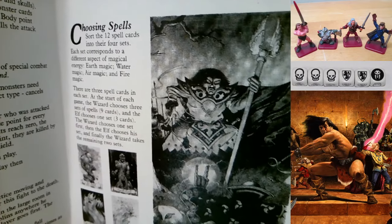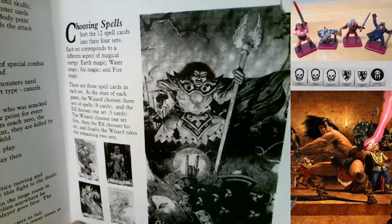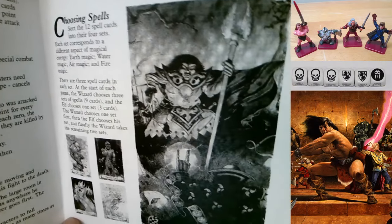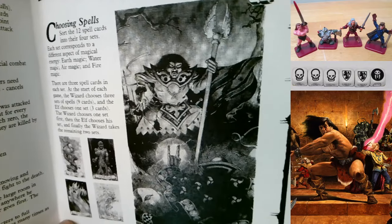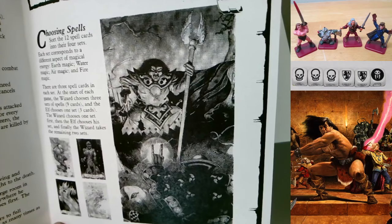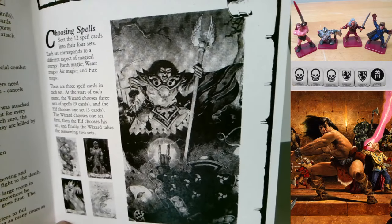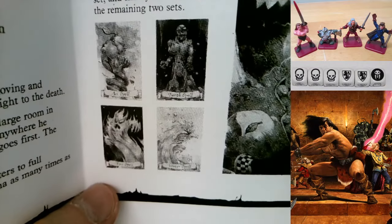Gary Chalk is still alive and with us, as far as I know. Choosing spells: sort the 12 spell cards into their four sets, each corresponding to a different aspect of magical energy - Earth, Water, Air, and Fire magic, with three spell cards in each set. At the start of each game the wizard chooses three sets (nine cards) and the elf chooses one set (three cards). The wizard chooses one set first, then the elf chooses, then the wizard takes the remaining two sets.